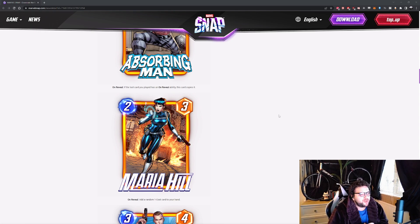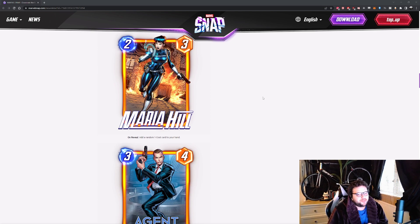Maria Hill. 2 energy, 3 power. On reveal: add a random 1-cost card to your hand. It's not exactly the best card in the world — it's a bit of a filler. It's not bad in Zoo because you get a guaranteed 1-cost card that gets buffed by Kazar and Blue Marvel. But it also lends itself to a new archetype: Cerebro 3 — pretty much every 3-power card in the game. With some of the later Series 5 cards coming up, Cerebro 3 is going to be rampant on Marvel Snap when this patch gets released. She fits in very well. Quite hard to obtain all the cards, but definitely look out for Cerebro 3.